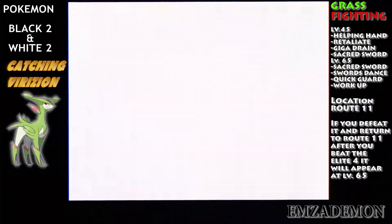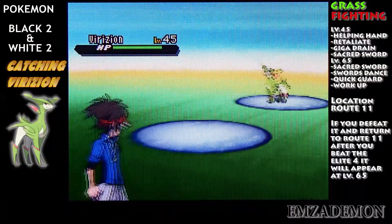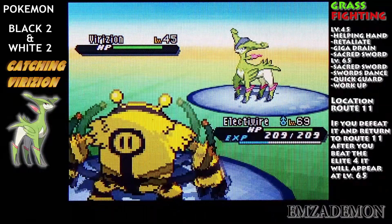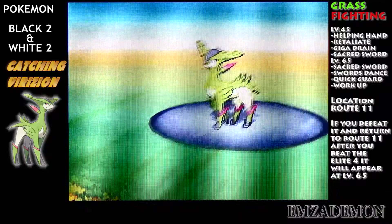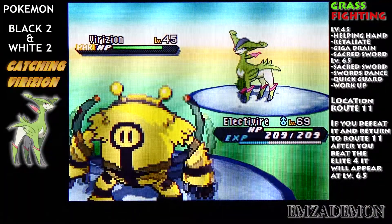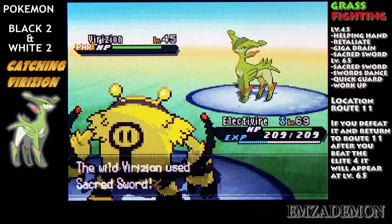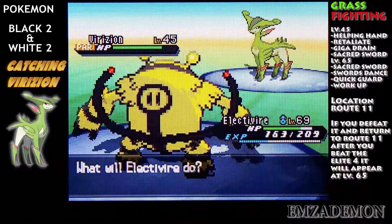So Virizion's a Grass type, a pretty good one at that too. It's going to be level 45, but if you knock it out and then come back after the story, it's going to be level 65. So you don't have to worry even if you make it faint. Now it's going to be the same strategy as Cobalion — paralyzing it, putting it down to 1 HP with False Swipe, and then throwing balls at it.